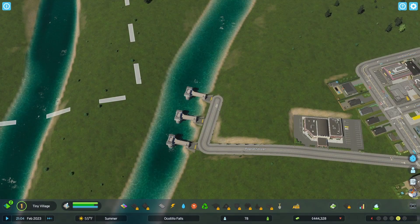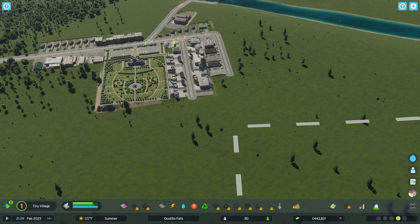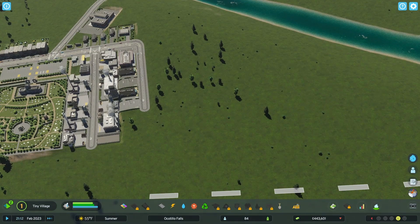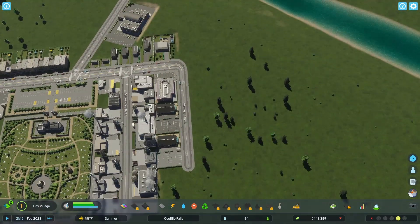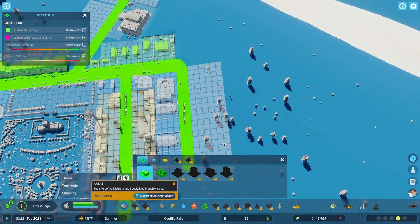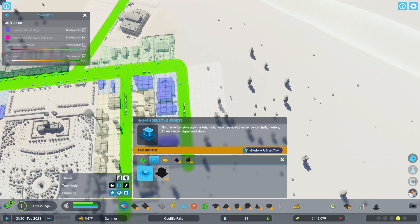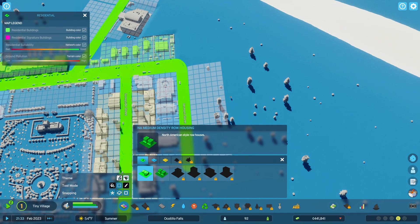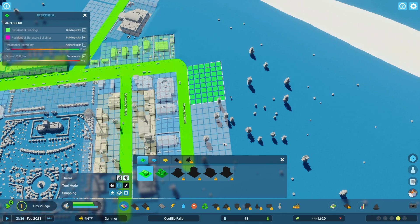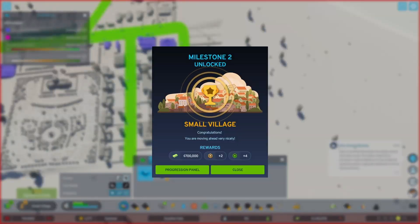Water pipes — I don't think I need that because it's in my road, right? We need more buildings. What are these? Office and specialized industries, big nature buildings, medium density, mixed housing, rent housing, high density housing and buildings. Let's do a few of these. And then we did it — we went to Small Village!